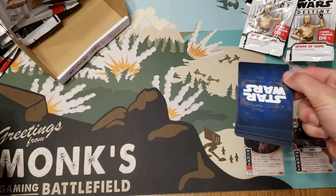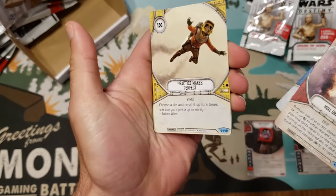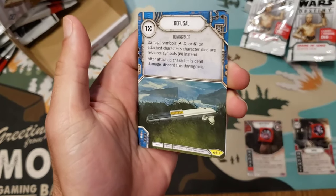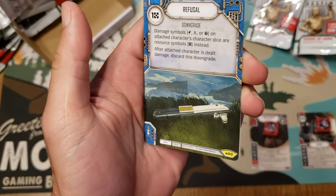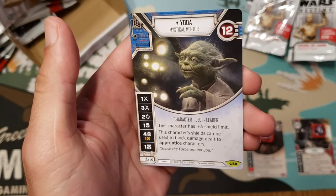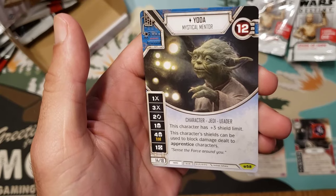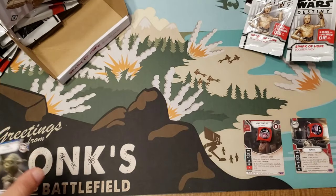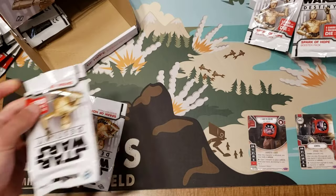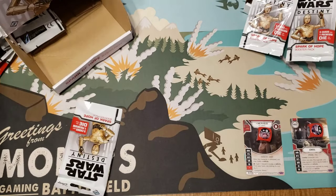If I can pull two of those guys that's all I'd really care about. Humble Service, Whole Breach, Practice Makes Perfect, Refusal — ultimate anti-aggro decks, so good — and then Yoda! It's a 12-health character, no blanks, incredibly great die sides. I'll take that any day of the week, happily taking Yoda. I like how they're making rares that kind of crazy — it's pretty nice.